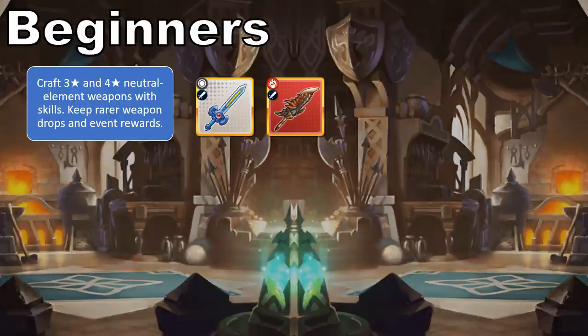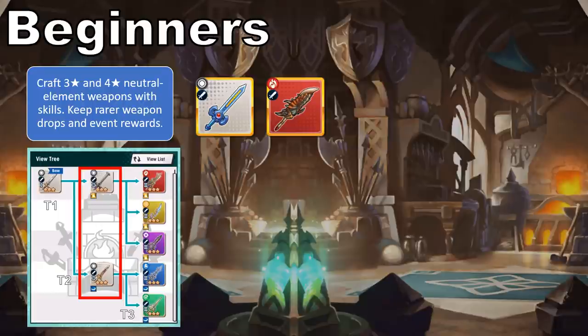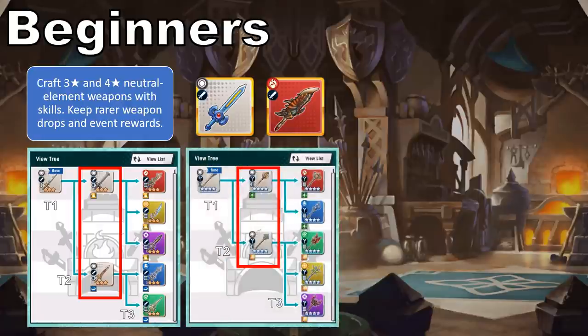Before clearing chapter 7 of the main campaign, I'd recommend crafting only neutral element 3- and 4-star weapons with skills, and holding onto any rarer weapons you get as drops or from events. These neutral element weapons with a skill are known as tier 2 core weapons, while the elemental ones are tier 3. Tier 1 weapons are neutral elements but have no skill at all. The upside to tier 3 core weapons is that when equipped to an adventurer of the matching element, the weapon's stats are multiplied by 1.5 times as an attunement bonus. This applies to all elemental weapons, of course. The downside, however, is that the skill on elemental weapons can't be used at all if the equipped adventurer doesn't match the weapon's element.